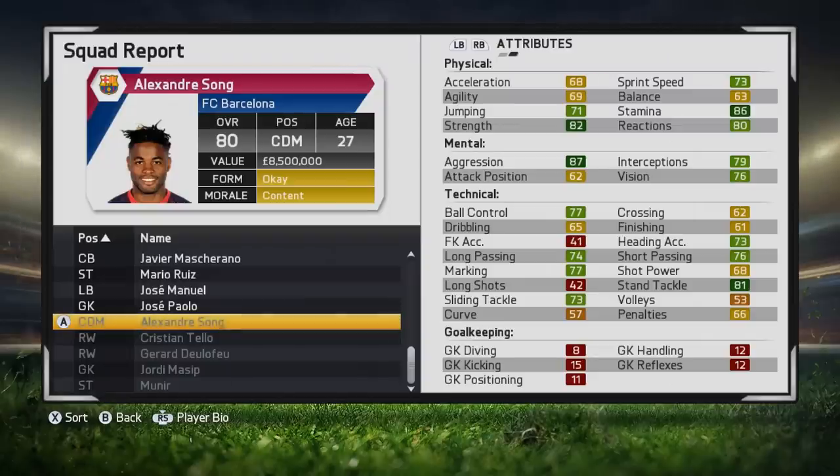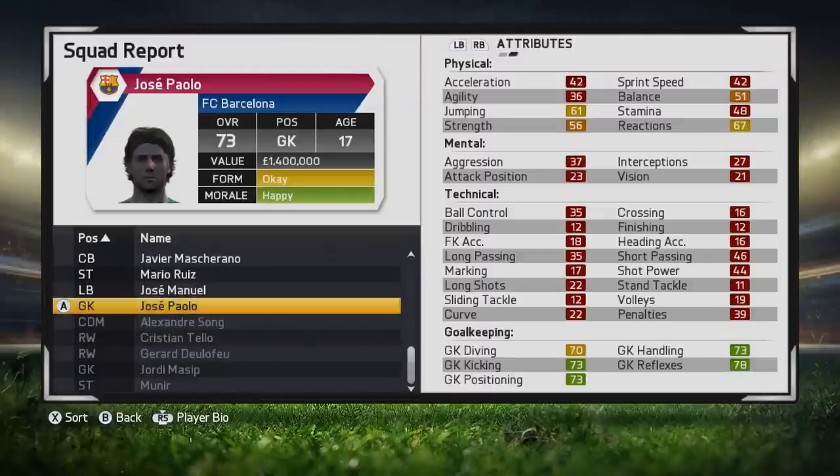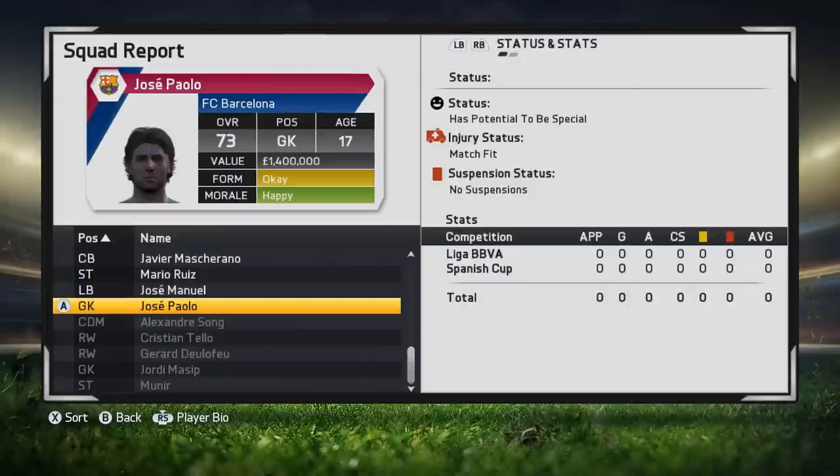Let's see what happens when we promote them to the first team. We have now promoted all these players. Let's have a look at how they are after the May update. So goalkeeper first of all — 73 overall with some really good stats in there. Goalkeeper reflexes 78. He's going to be much better, much more usable in a Barcelona squad. You can put him out in cup games or against lower league teams and he should grow nicely, get plenty of game time. He has potential to be special still. He looks fantastic.